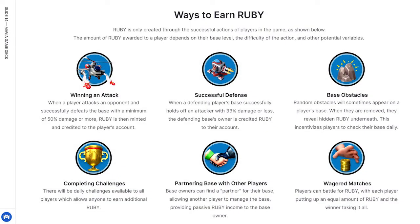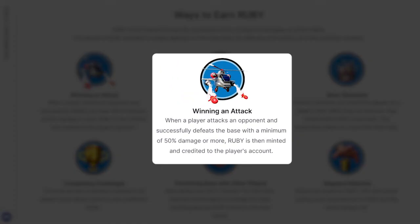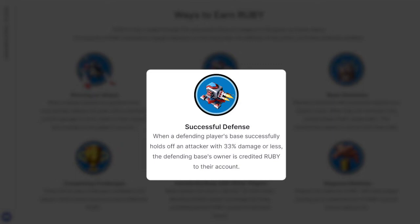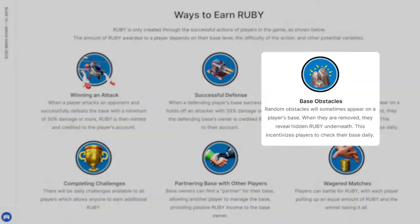Ruby is only created through the successful actions of players in the game. The amount of Ruby awarded depends on the player's base level, the difficulty of the action, and other potential variables. You'll receive Ruby by attacking and successfully defeating an opponent's base — it takes a minimum of 50% damage to claim victory, upon which Ruby is minted and credited to the player's account. You will also be rewarded Ruby when you hold off an attacker sustaining 33% damage or less; if successful, the defending base's owner is credited Ruby directly to their account.